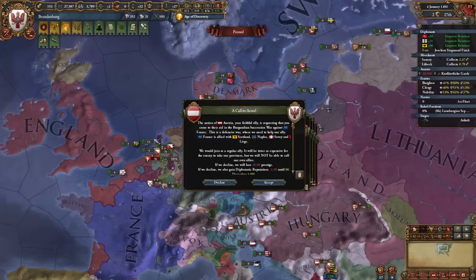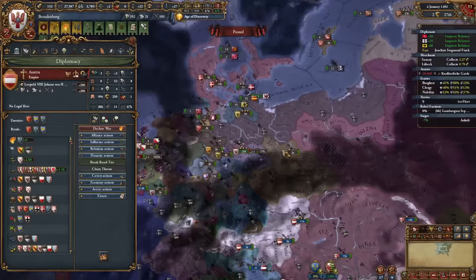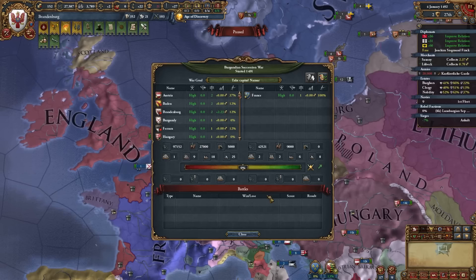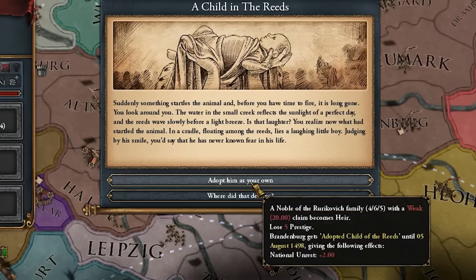Everyone versus France — it'll be tough but I think we can win. I also got a great event, Child in the Reeds: I'll adopt the child with a 4/6/5 stat ruler despite the weak claim — I'll gladly take those stats any day of the week.